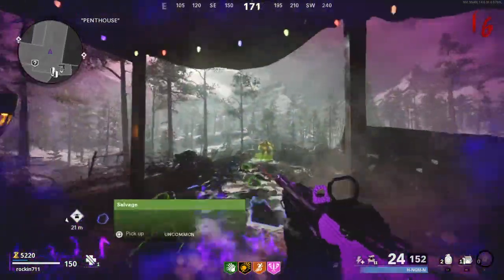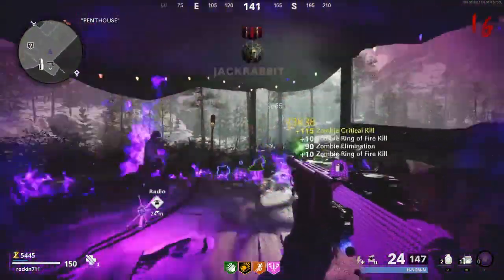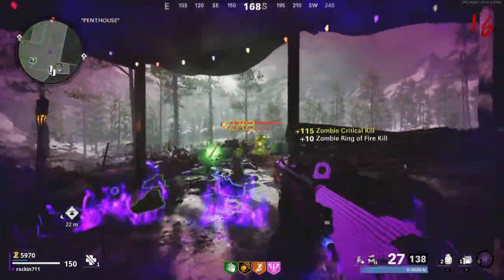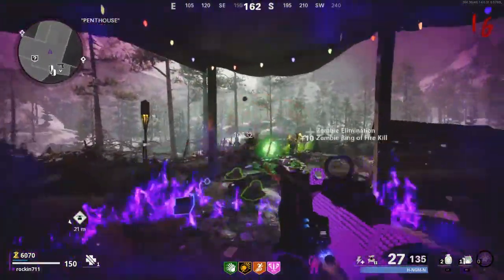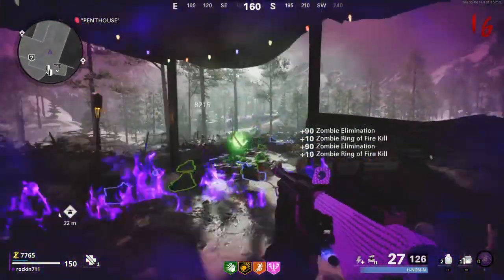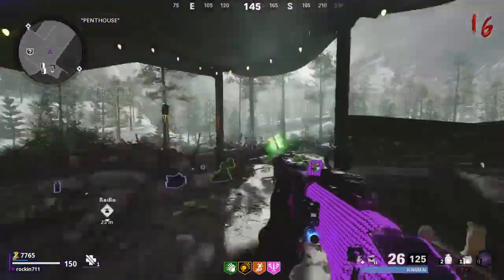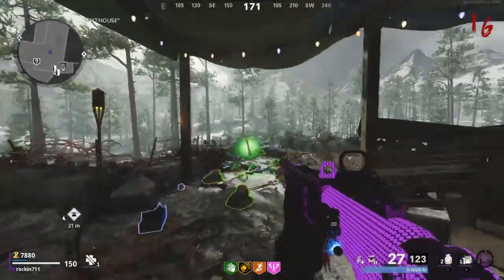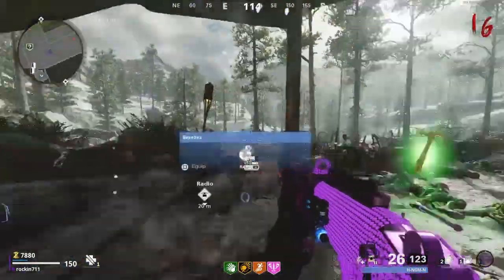Another tip is that Ring of Fire is also useful because it blocks the things that the Megaton shoots at you — it won't let them damage you. Which is very helpful, not only for the damage boost, because as you can see here, I'm just absolutely melting the Megaton and he's already dead and no longer a problem. And that's all of round 16.